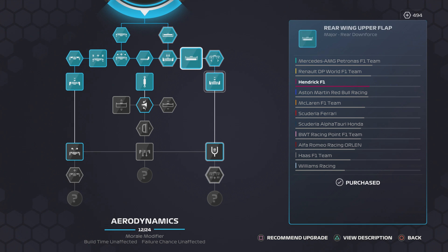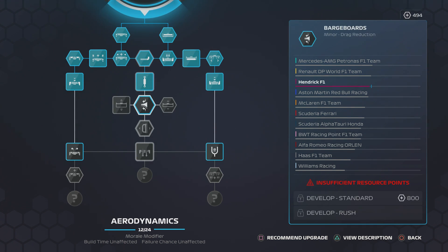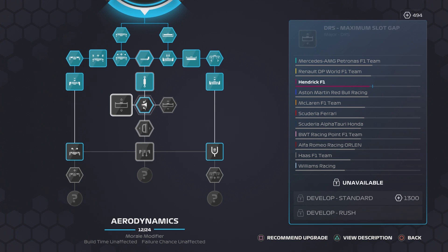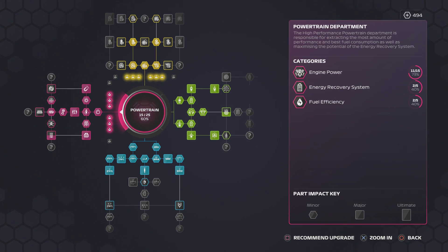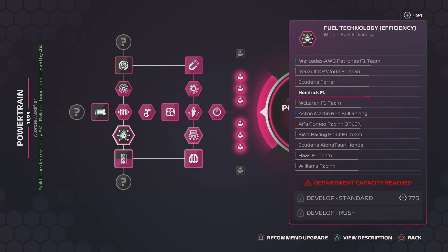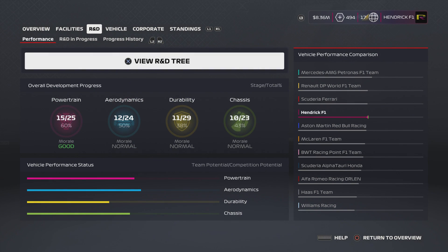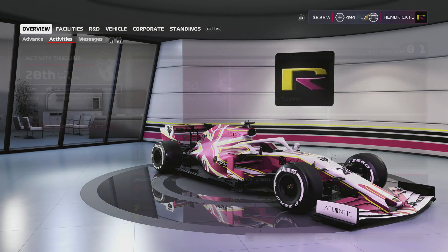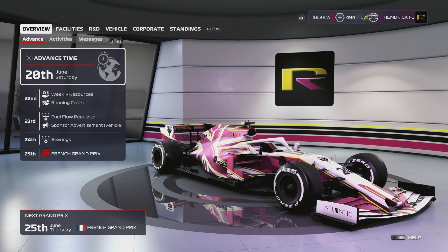At a certain point — about three races from now — you're going to see me stop spending resource points and just wait to see what happens with the rule regulations, so I'll have resource points available to adapt certain parts. I might hold off on the halo and front wing turning vanes and just wait. If we do work on aero, it'll be the minor drag reduction and two DRS areas. I really hope it doesn't affect our powertrain — I've put a lot of effort in there.